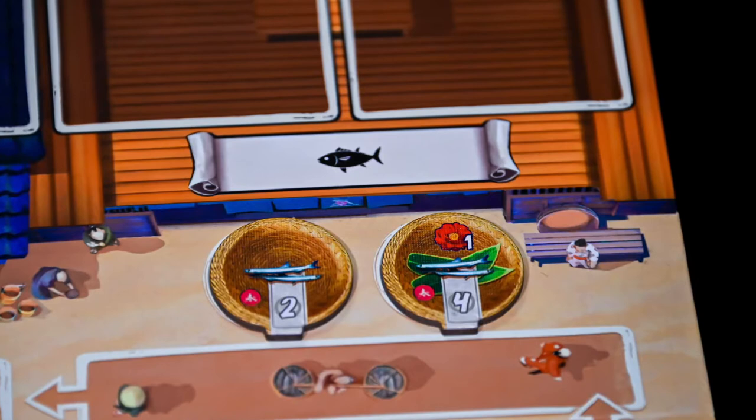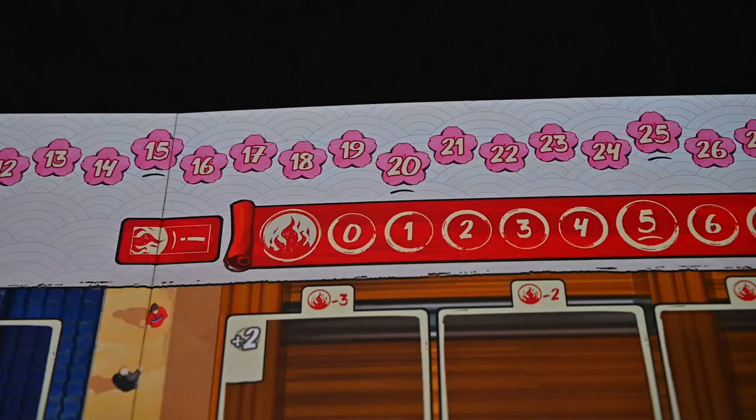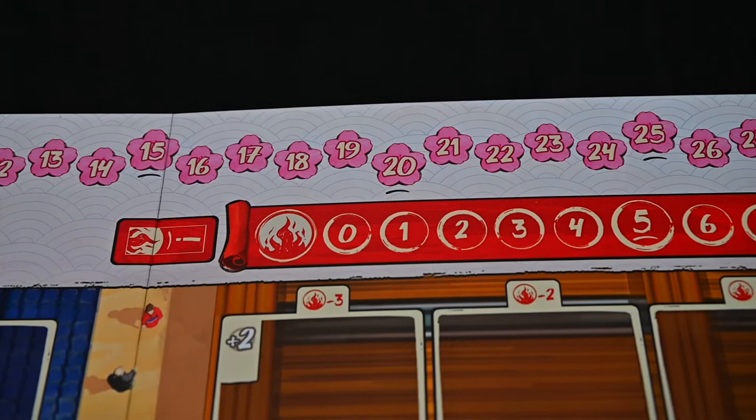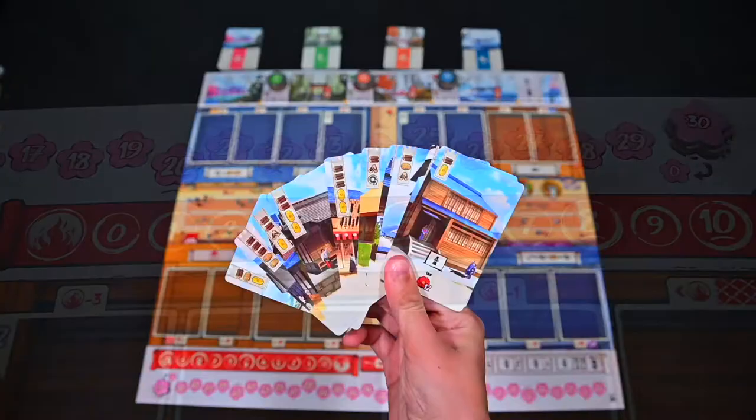The fish tokens will be placed face up below the fish market. The two pipes and the two tobacco tokens will be placed where they are sold. On the bottom half of the board, place the four fire tiles face down, and based on the number of players, place the same number of Iki tokens to be collected when surpassing that many points.